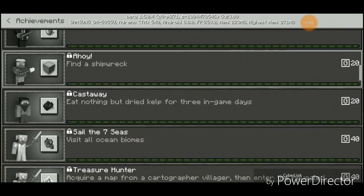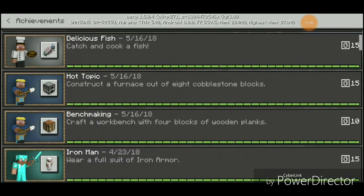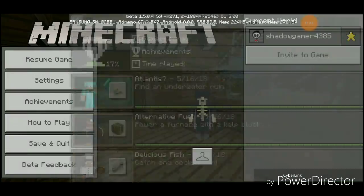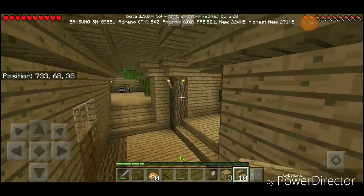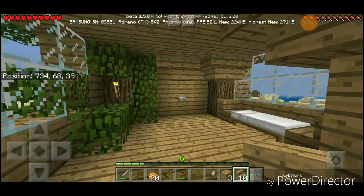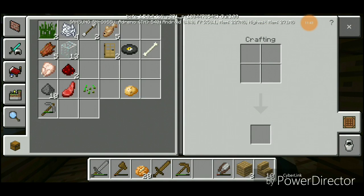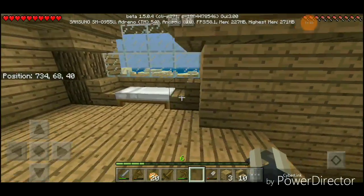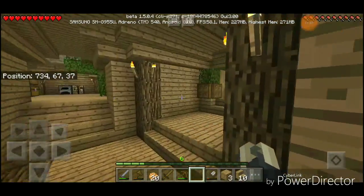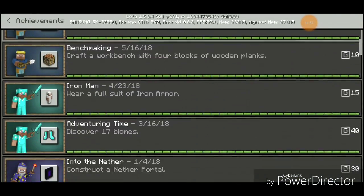What is 'Cast Away'? 'Eat nothing but dried kelp for three in-game days' — okay, that's fine. Let's take a look at the achievements right now. I've got a bed, I set my spawn — that's good to know. Let us look at the achievements for today.